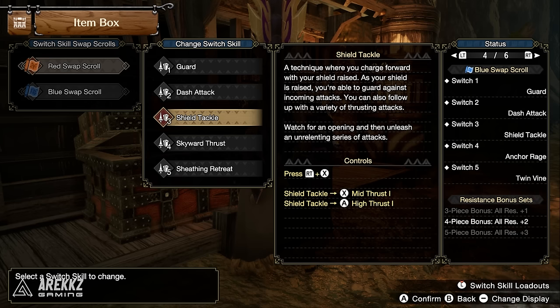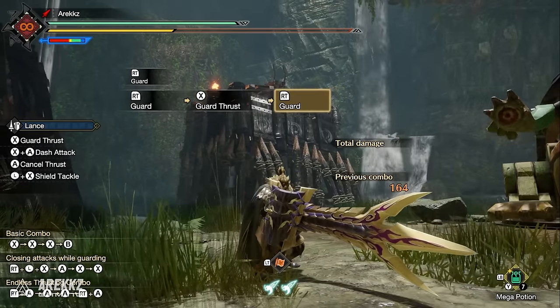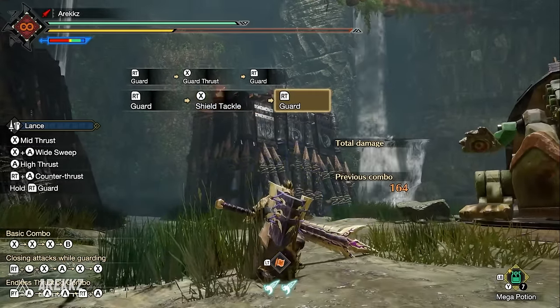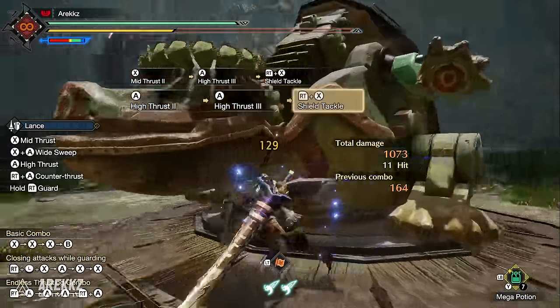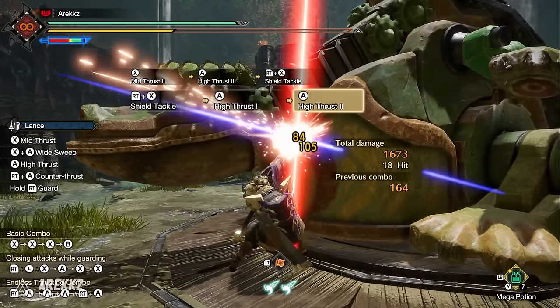For the Lance, Shield Tackle has you charging forward with your shield raised, allowing you to guard incoming attacks and follow up with thrusting attacks. It works in your regular poke combo and provides fantastic KO capabilities, allowing you to knock out monsters and continue the assault.